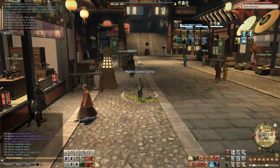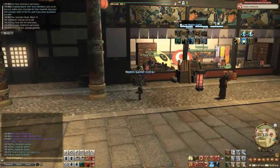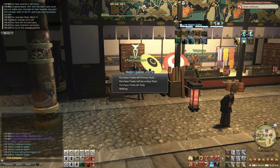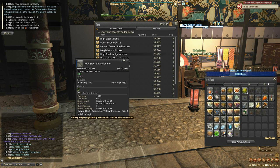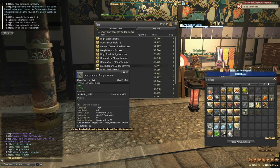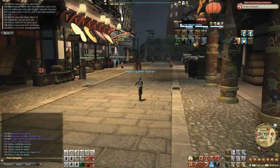You'll get your armor from the armorer and then come over to the tool supplier to get your weapons. You can see there's a level 70 axe and a level 70 sledgehammer — you'll want to get both of those. That should give you a pretty good start.